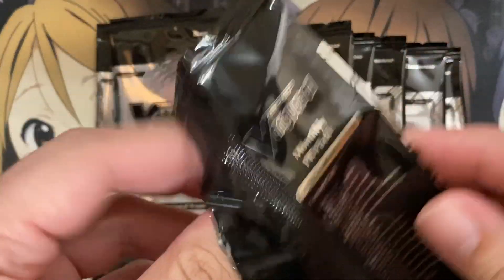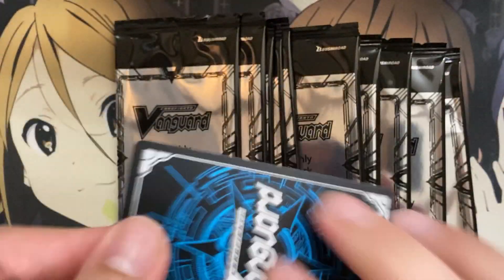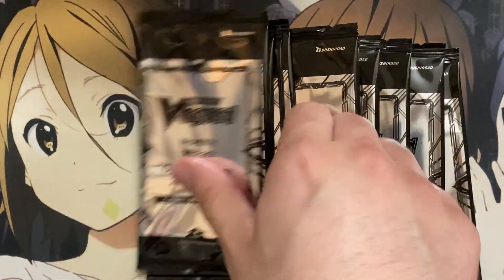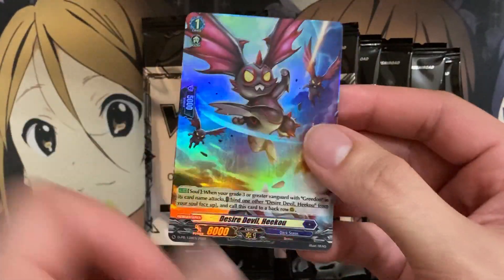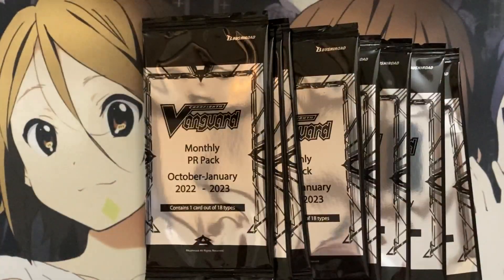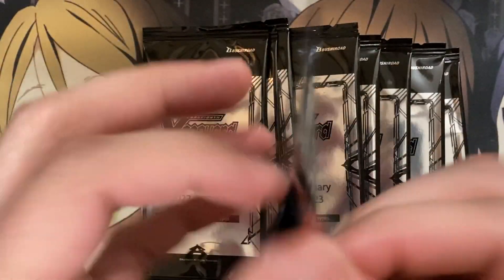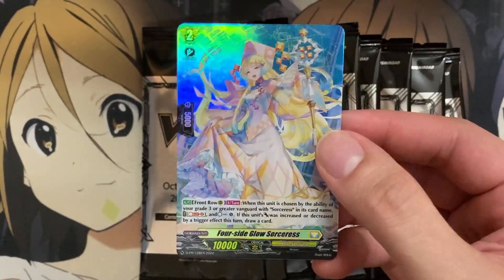Next card is another Delicate Beauty Maiden Candelaria - very good card. Next, we have an Ifestio Dragon. And we have a playset of One Who Governs Chaos covered so far, including one of the foil copies. Another Resolute Pair of Eyes, and we have a foil copy of Desire Devil Hiku - that's our first foil from this wave. Next pack and we have a foil copy of Four Side Glow Sorceress - nice.